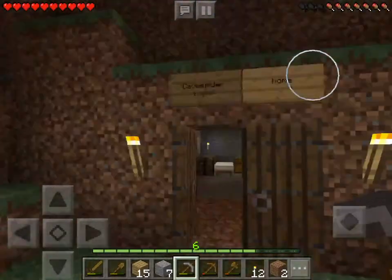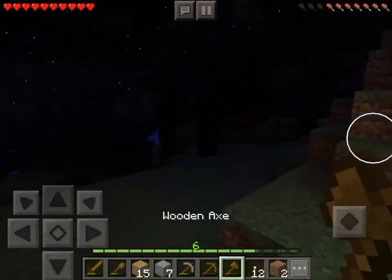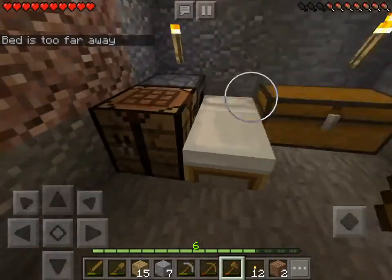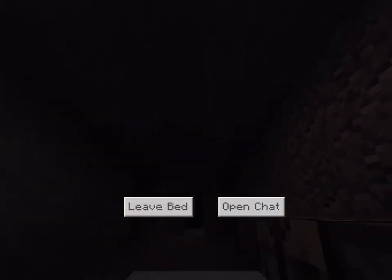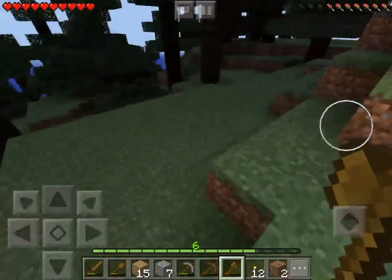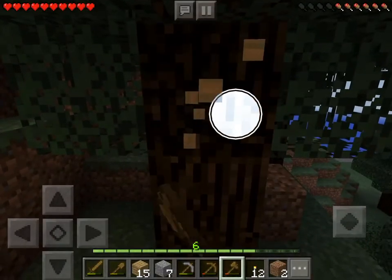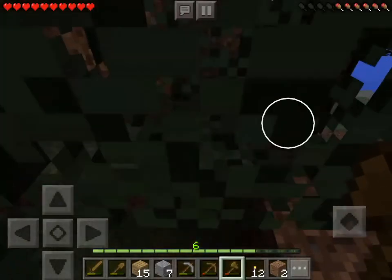I think we could make a little entrance way. I went and took down some trees. It's getting dark so I'm going to sleep - the bed is too far away - now we can sleep. This is going to set our spawn, so if we die we will respawn back in our bed. In the last video we died a lot, so we're going to try not to die in today's video.